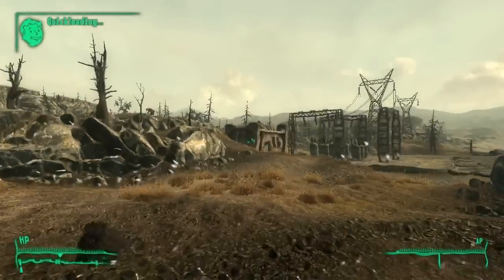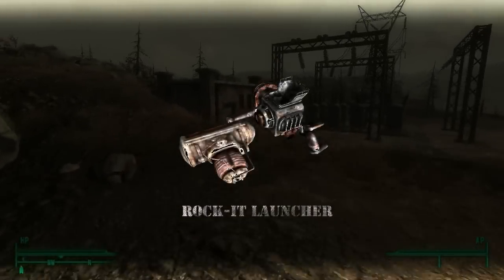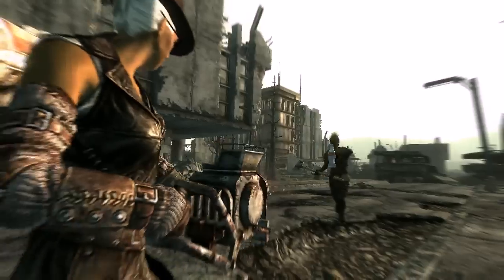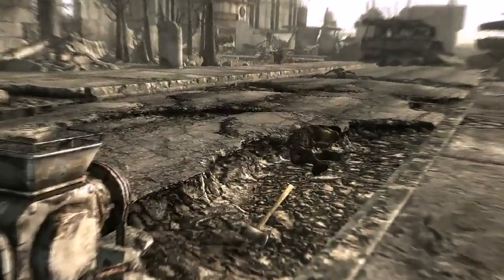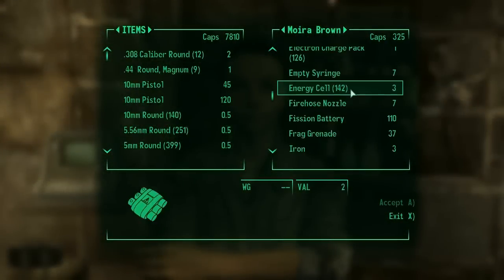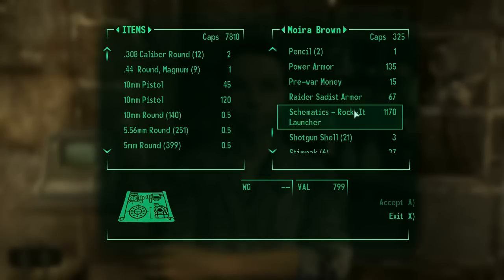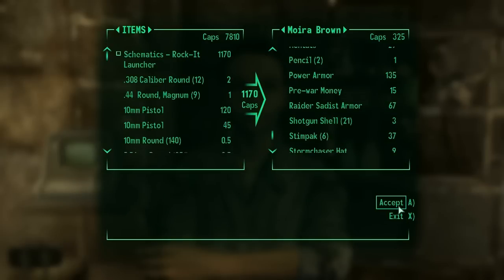Now that we're past the introductory mumbo jumbo, we can get down to where to find all the blueprints in the game. We'll start off with the most obscure of all the weapons, the Rock It Launcher. This weapon is good to use in the beginning of the game whenever you have a lack of ammo. The rocket launcher allows you to load up any junk you find and shoot it at your target — the heavier the object, the more damage you do. The schematics for this massive spectacle are in four locations.